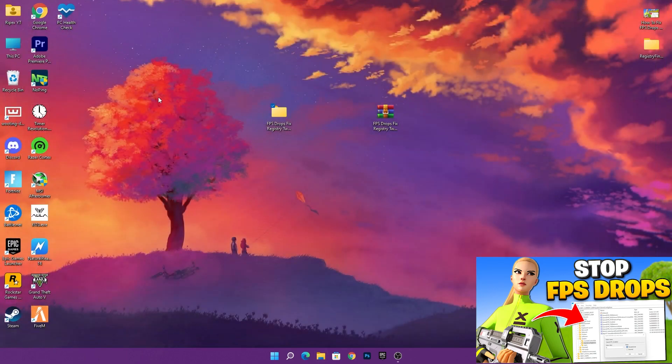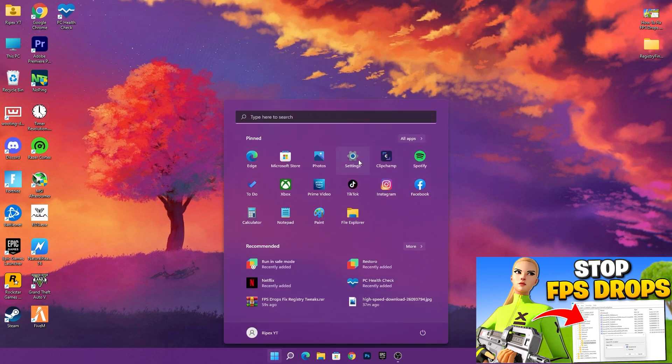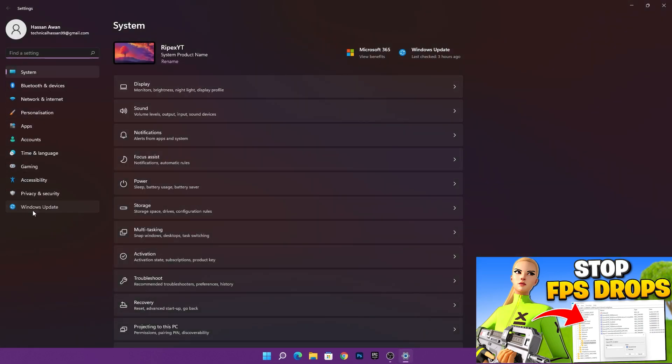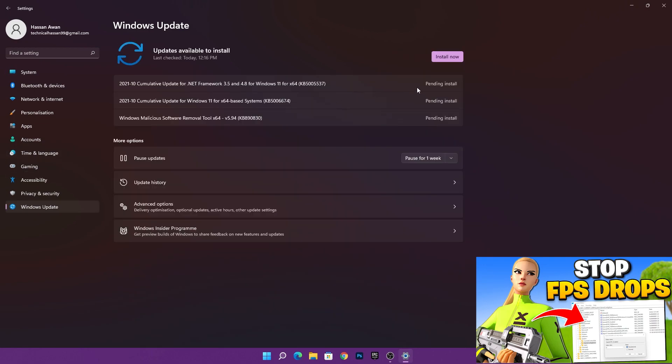Once you're done with the registry settings, restart your PC. After restarting, go into Windows Settings and navigate to Windows Update. Make sure to install all available updates on your PC for better optimizations, since Windows 11 is new and requires a lot of optimizations. Make sure to keep your Windows updated to the latest version — this is an important step.